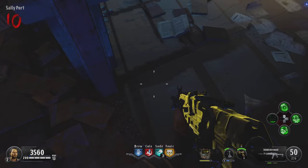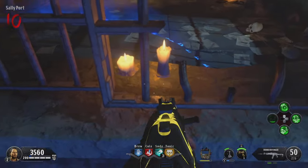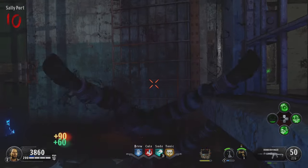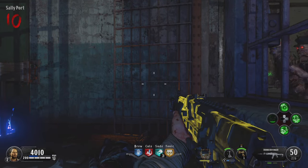Wait until your tonic kicks in — your Stronghold with the circle — and sit on the edge of the circle right next to the candles. You just sit here and melee, and you can sit here and melee for a hundred rounds.